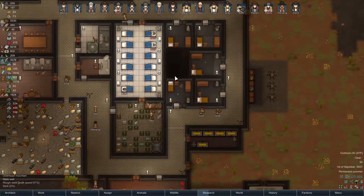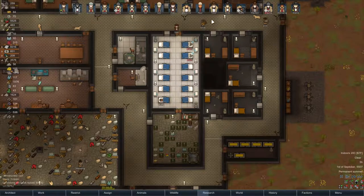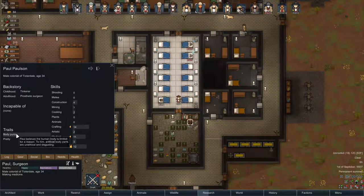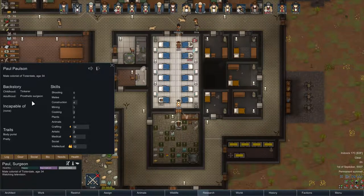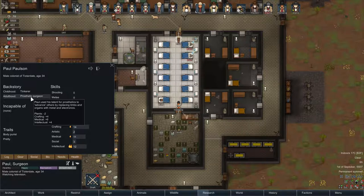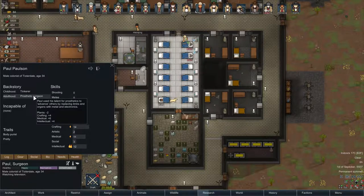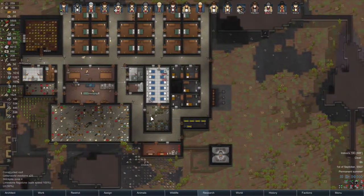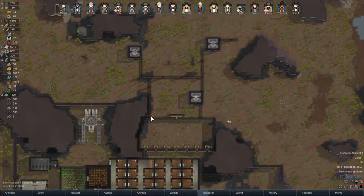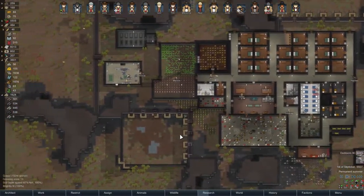Buffy, your leg operation went fine. That reminds me — that's the story I was going to tell. As I was looking around the colonists between episodes, seeing who might be able to use the bionic leg, I noticed that Paul is a body purist — he doesn't like artificial parts at all. But not only being a great doctor, he was a prosthetic surgeon. So literally his job was installing them, and he has a talent for prosthetics. Although he's a body purist and hates it himself, he's okay with installing them in others. Sometimes people are just like that. I thought that was funny.